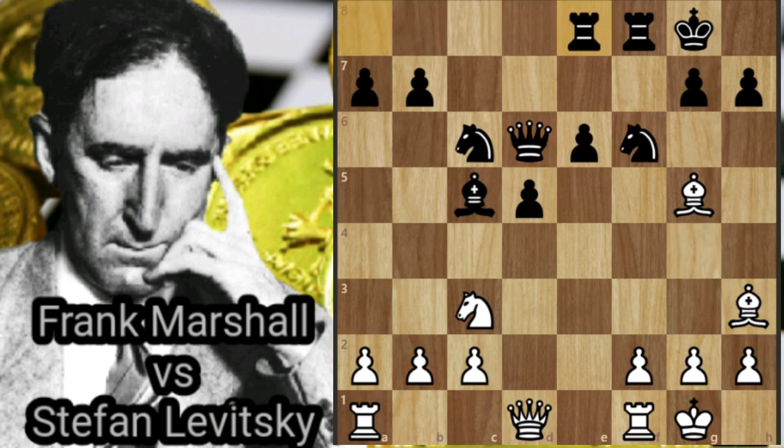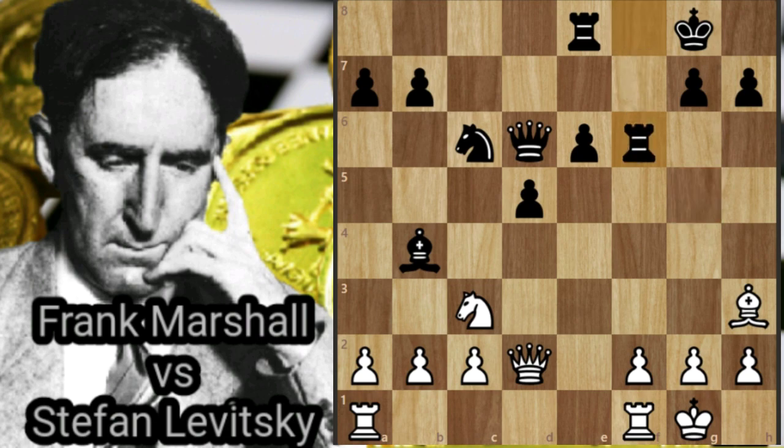Bxh3, Rae8, Qd2, Bb4 — black pins the knight to white's queen. Bxf6, Rxf6, Rad1, Qc5 — increasing the pressure on c3.